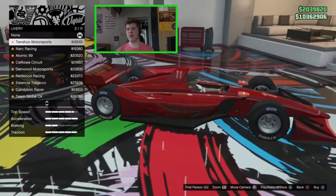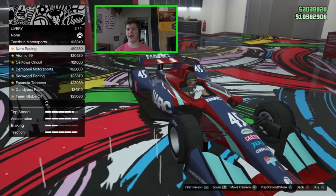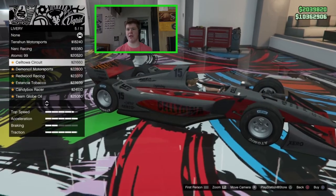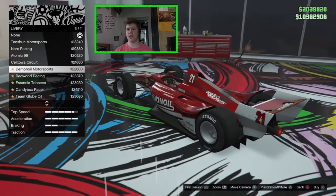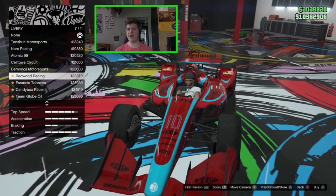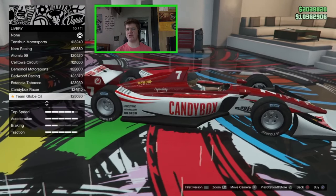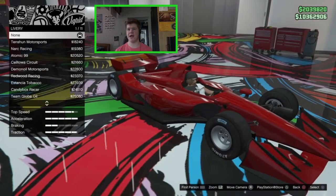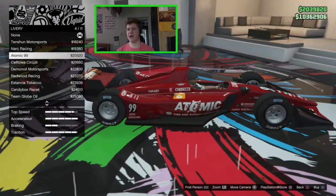For the livery we've got Ten Sun Motorsports, Nark Racing, the Atomic one, Keltoa Circuit, Demon Oil, Redwood Racing, Astancia Tobacco, Candy Box Racer, Globe Oil, and Team Declasse. I actually quite like the Atomic 99 with the red — it does look quite nice.